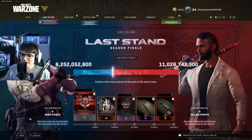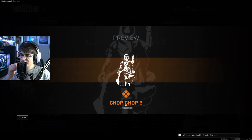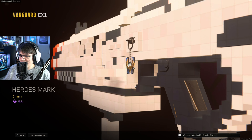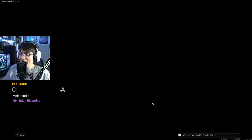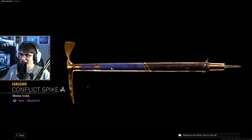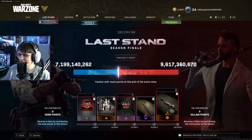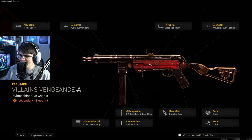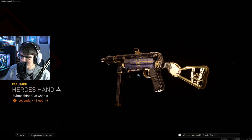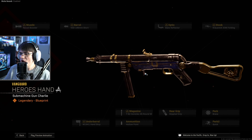The rewards include some emblems, a Chop Chop gesture that honestly looks like an action figure — kind of sick. There are some charms, though Vanguard charms I don't care too much for. The best part of this entire event is this blueprint right here, the Conflict Spike. One side is blue, one is red, signifying the heroes and the villains. Then there's the final blueprint — the Heroes and Villains MP40. Honestly, the MP40 blueprint is kind of basic. I think the blueprints from the last few seasons in the battle pass are way better than that.